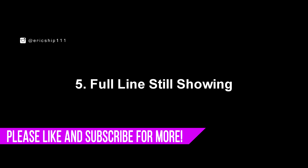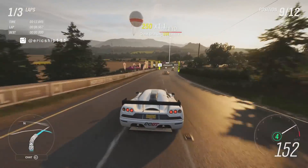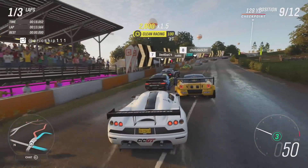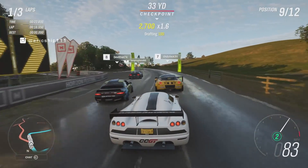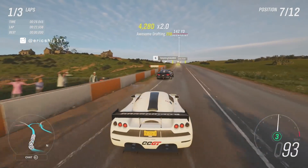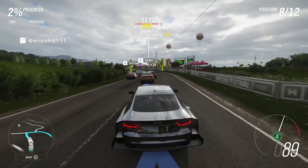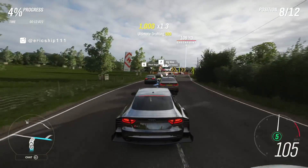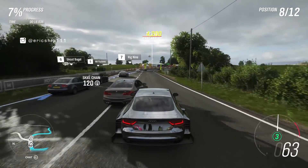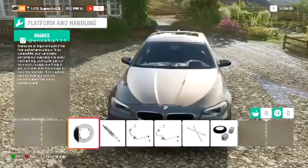Number five: full racing line still showing. When I play Horizon 4, I have the braking-only racing line turned on, as I'm terrible at remembering these fantasy tracks that Playground Games have made — I just have a memory of an ant. But for those who may be newer to the game and just getting the feel of driving, the full racing line makes sense to see when you are heading to a set location or in a race. Well, not according to this clip — the player is upgrading their vehicle, but the line is suggesting them to drive out of there already. Come on Horizon 4, let the man modify his car.